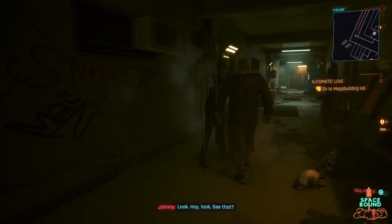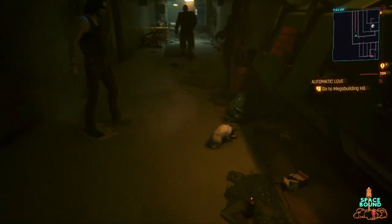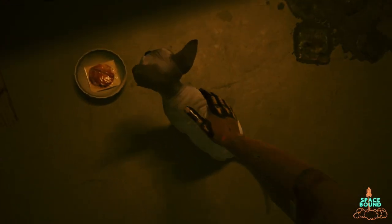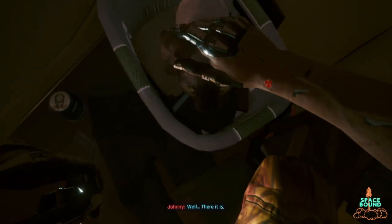Look. Hey, look. See that? Approach the cat calmly, follow the prompt on the screen, and before you know it, you've just earned yourself a new apartment companion. I hope this video helped y'all out there looking for a pet.